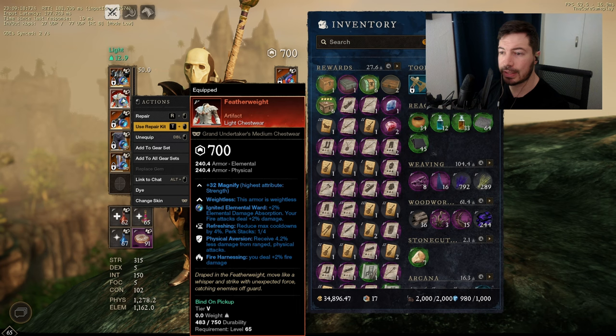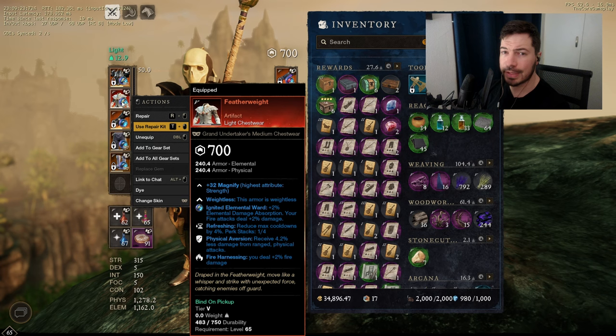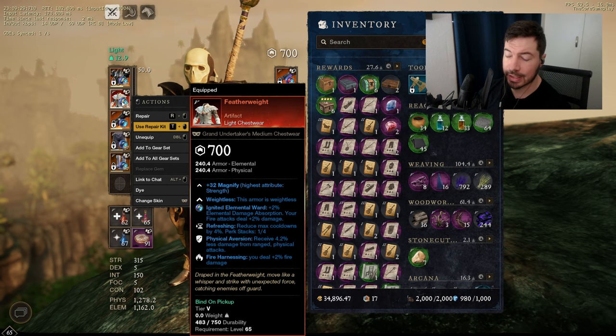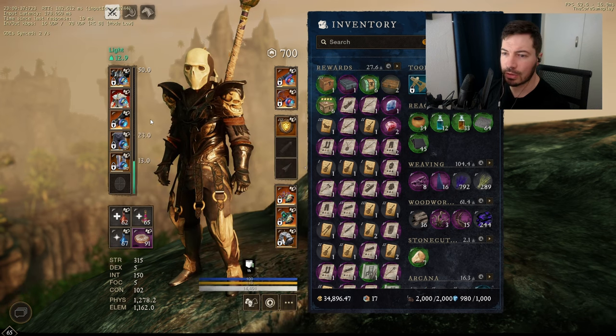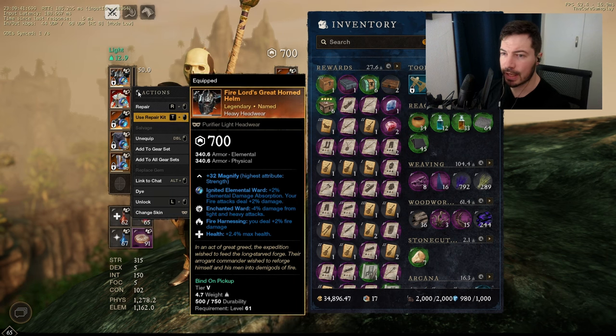I went with featherweight as well just to keep my equip load in light — super good for light users. You gain extra armor and a bunch of things; keeps you alive since you get that extra armor. For the chest I put fire harnessing as the last perk — I wanted that damage as well. Also ignited runeglass on that too. Keep that in mind. For the gloves I also went heavy.